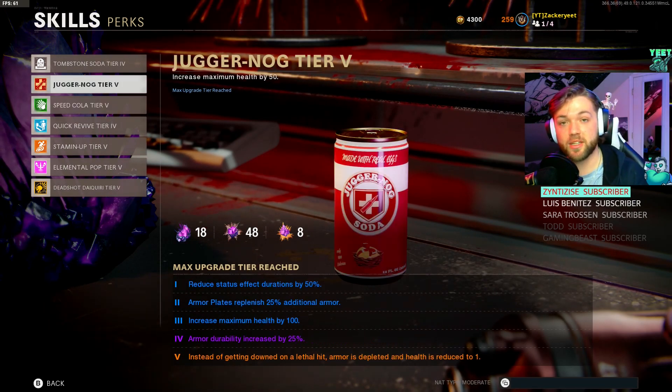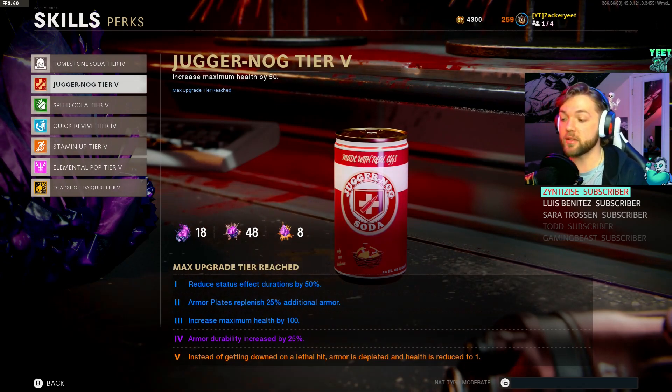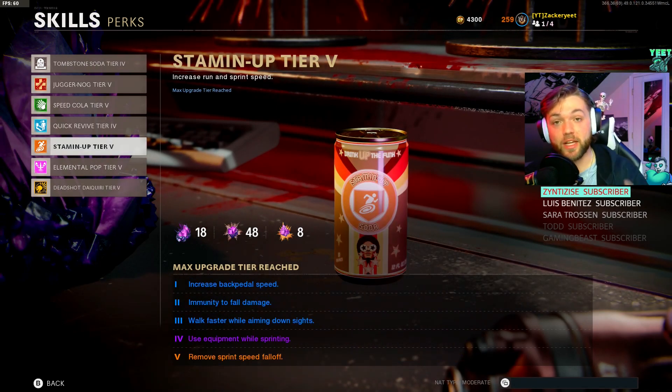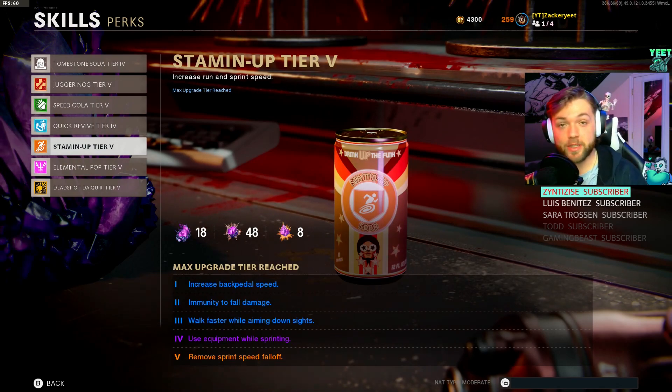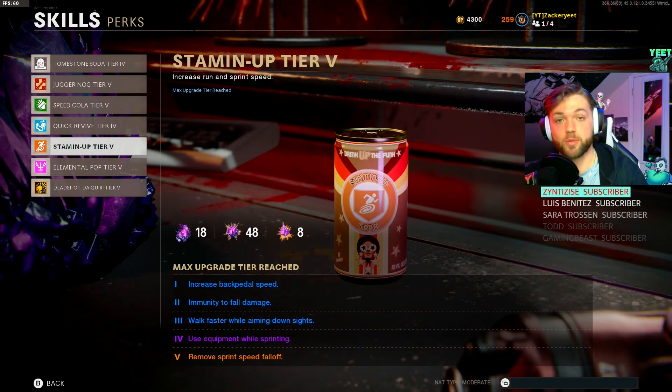Make sure your Juggernaut is leveled up - you'll have increased maximum health, armor durability goes up, and instead of going down on a lethal hit, armor is depleted and health is reduced to one. If you struggle once you get to around round 60, when every zombie is a super sprinter, level up your Stamina Up so you're always sprinting to increase backpedal speed. When you're shooting at waves and things like that, you also have no sprint speed falloff, so your Stamina Up will stay on 24/7.